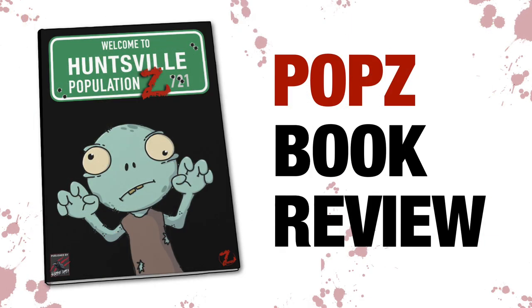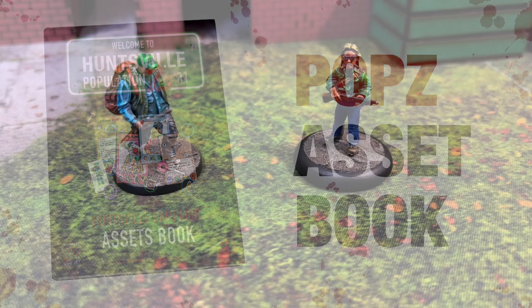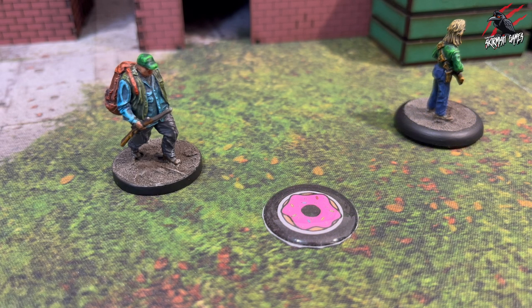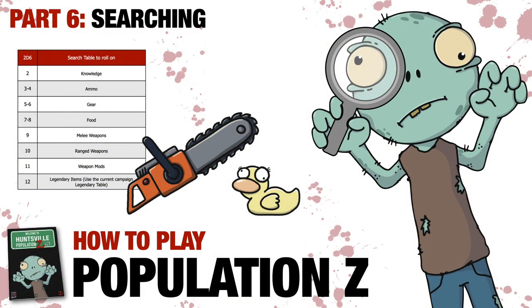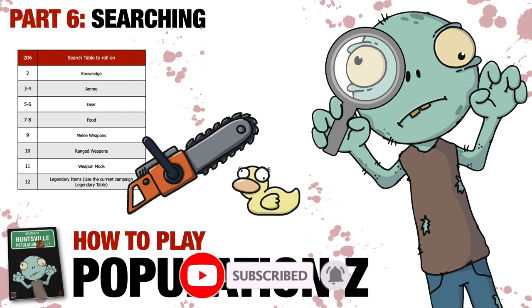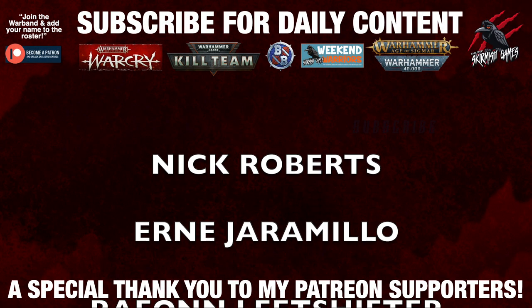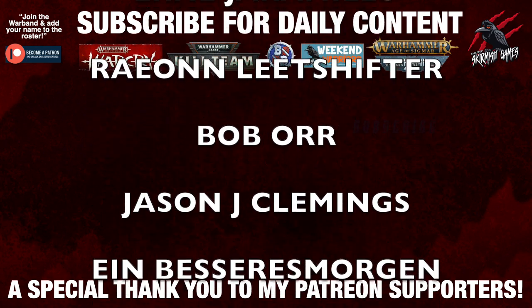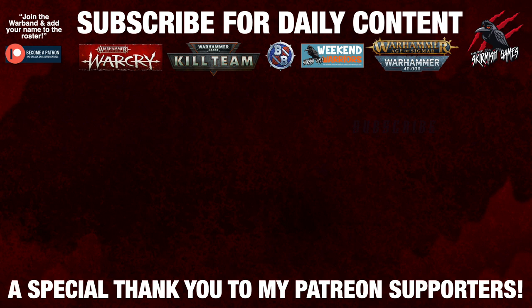If you'd like to find out more about the game, you can watch the Pop Z book review where I go through the book in detail showing you every aspect of it. You can also have a look at another video where we go through the Pop Z asset book — an optional extra that gives you all those cards and cool tokens for the game. There are links to everything in the description below. If you've got any questions, please add those in the comments, join us on Discord, or take a look at our social media. Like if you liked it, subscribe for more videos like this one, and I look forward to seeing you here next time on Tabletop Skirmish Games.